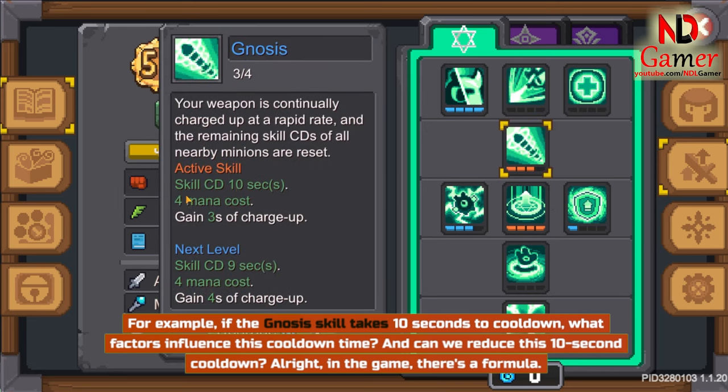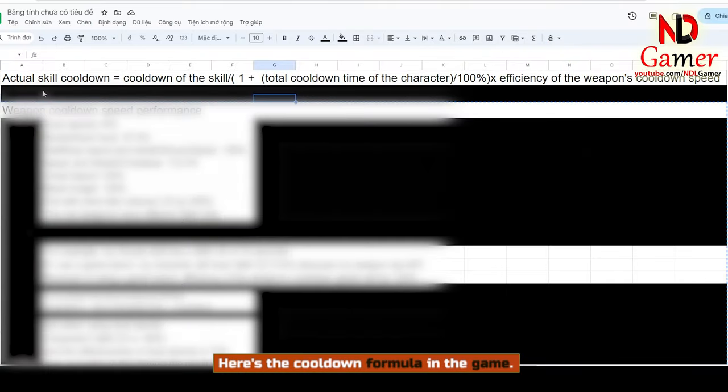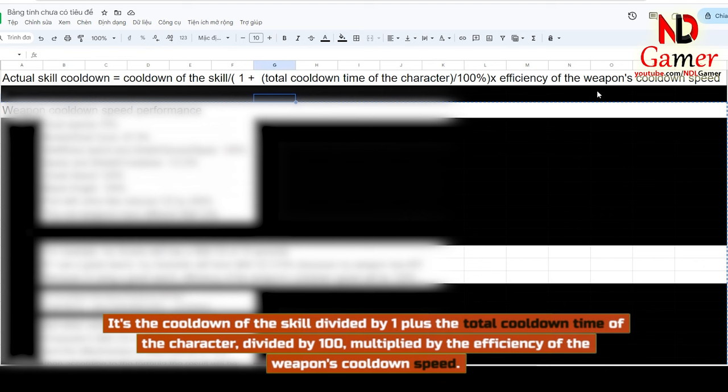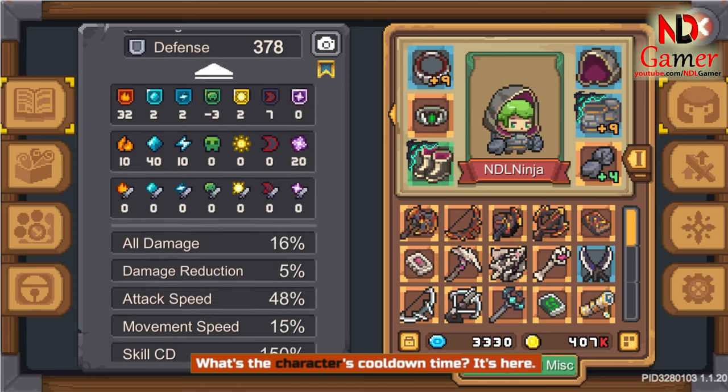Can we reduce this 10-second cooldown? In the game there's a formula. Here's the cooldown formula: it's the cooldown of the skill divided by one plus the total cooldown time of the character divided by 100, multiplied by the efficiency of the weapon's cooldown speed. What's the character's cooldown time? It's shown here.